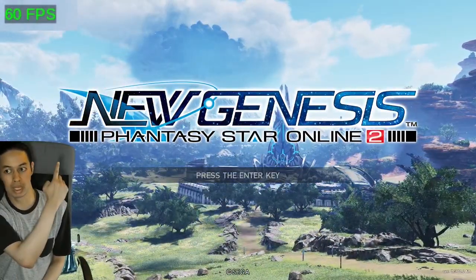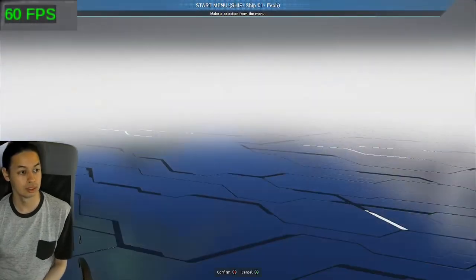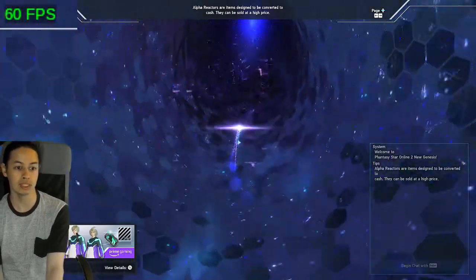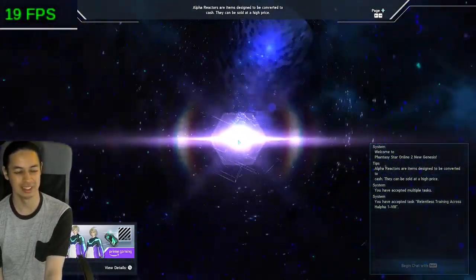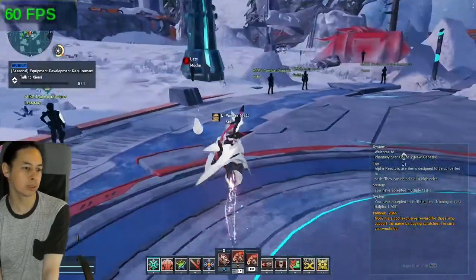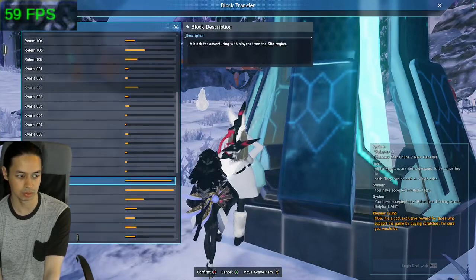I made the FPS counter nice and big so you can see it. I went with the game's suggested medium settings. As you can see, the game is actually playable — it almost makes me want to get a Steam Deck. Let's go to a very populated block to stress test it. I do have AMD FSR on, so I'm curious how it runs with it off.